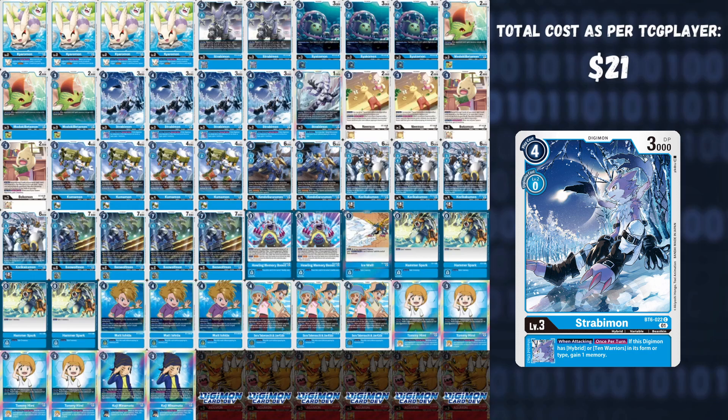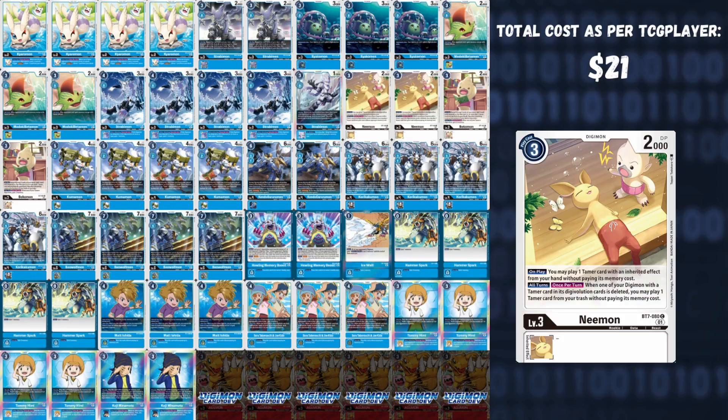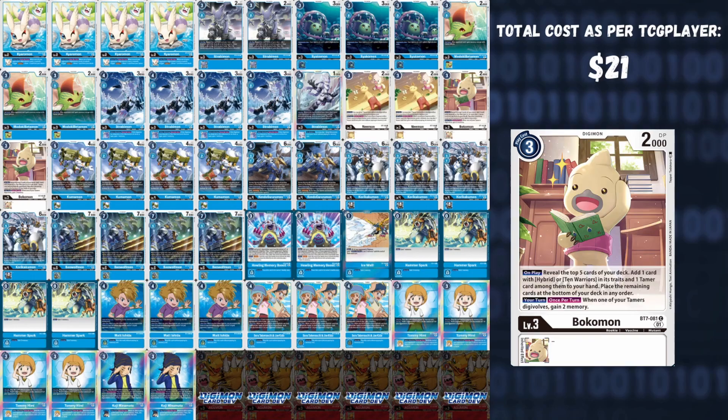We play four BT6 Strabimon — when a hybrid with this in source swings, you gain one memory, very strong in this rush-oriented deck trying to rack up tempo in the early game. One BT7 Strabimon — while its search effect is weaker, it's able to play Koji when destroyed as an ESS. Two Neemon — Neemon normally doesn't see a lot of play, but in this scenario will get a lot of aggression being able to play both Tommy and Koji, giving you more valid targets. When deleted, you can also play a tamer. Then two Bokomon, which again searches the majority of your deck and fuels your plays with memory.